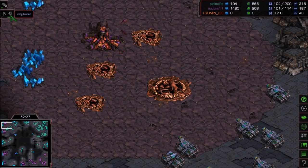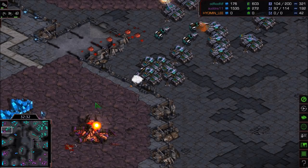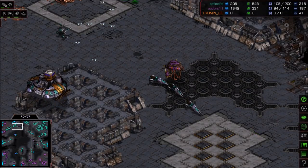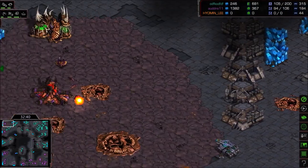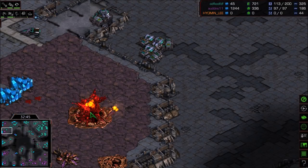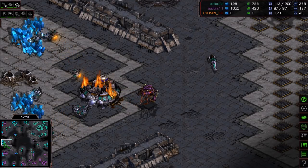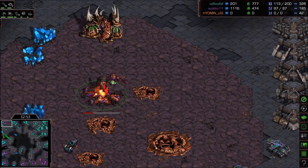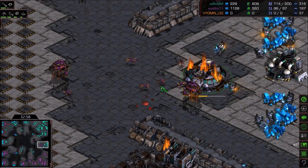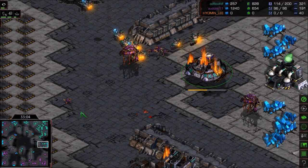Is that a Queen?! I haven't seen a single Queen in any of the games I've cast thus far — incredible. Goodbye Overlord. Goodbye Hatchery. Another Hatchery. Yeah, these hatches are toast. It's 113 to 97 total supply. Flash is up. Losing the income of three bases in short order for a Zerg player is really hard to come back from. More SCVs are dying on the right side — I wish you could tell how many SCVs have died.